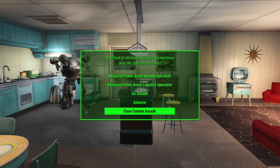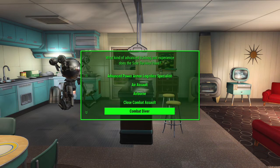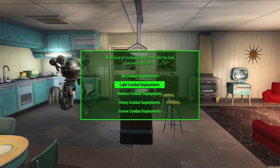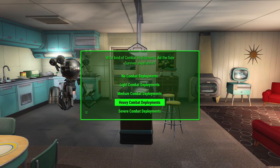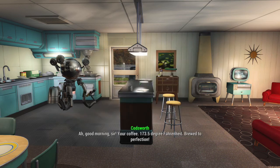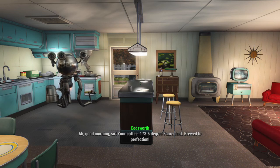After you are finished with all of your selections, you have the playthrough's unique backstory for your Soul Survivor. If you don't like the selections you made, the mod makes a full save right before the menu comes up, so feel free to reload and go again. Good luck and have fun!